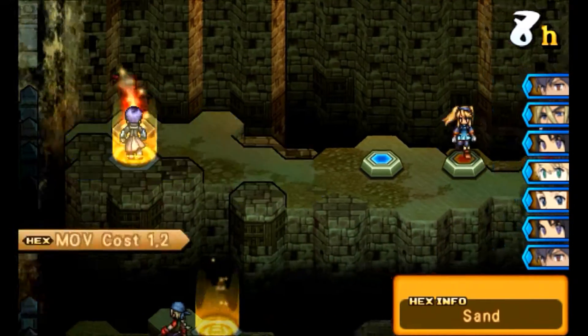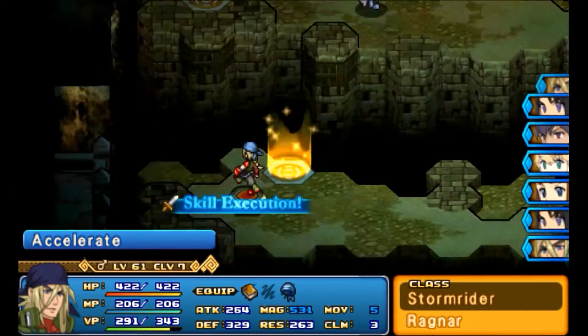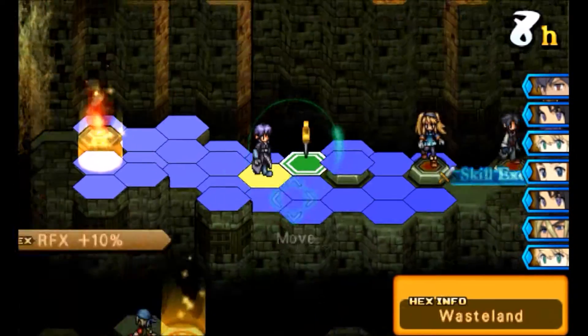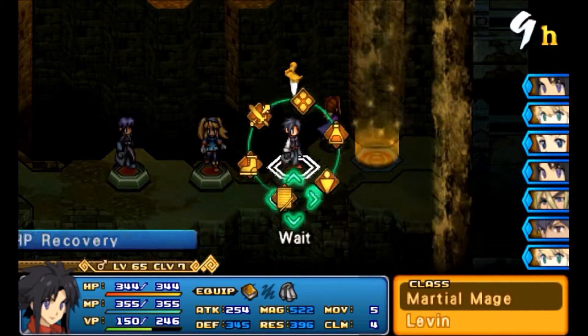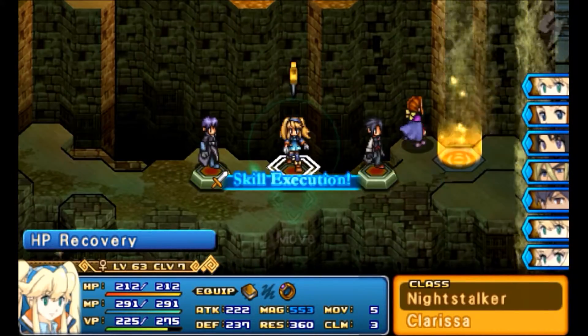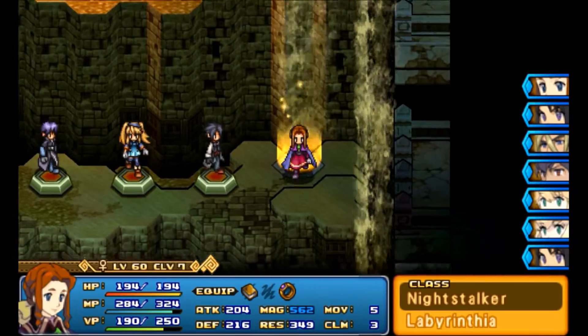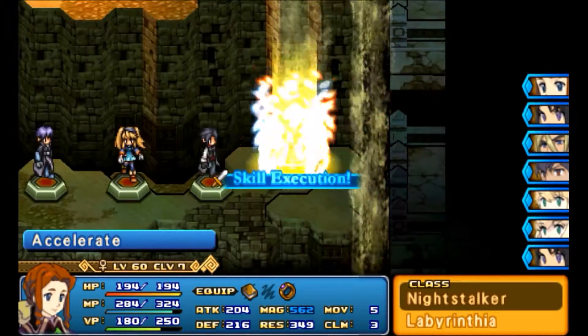Why does Labrynthia charge this way whenever it's normally her turn? It's kind of strange whenever it's a normal battle. Anyway, just keep on going. Okay, perfect — wait there. That will activate that warp point there, and then Labrynthia can ride along. Oh, nope, nope, nope, nope. There we go. Perfect. Right there.